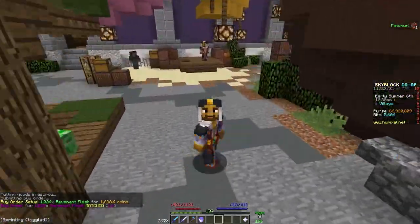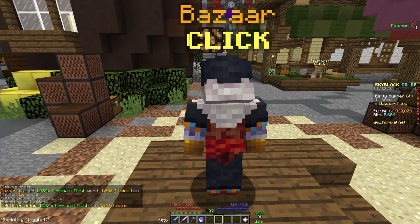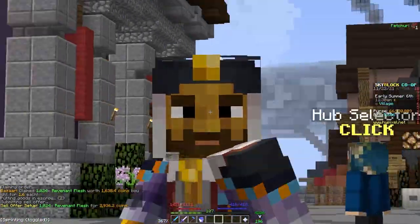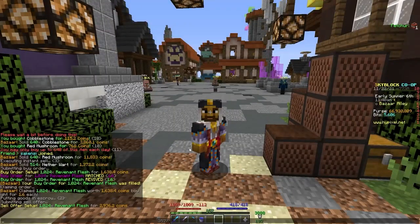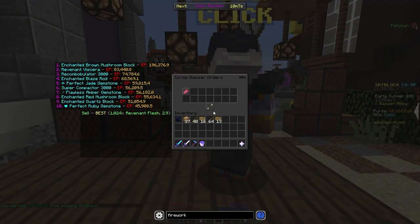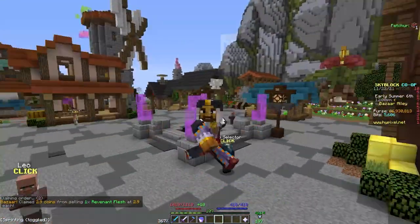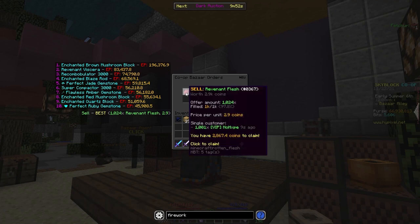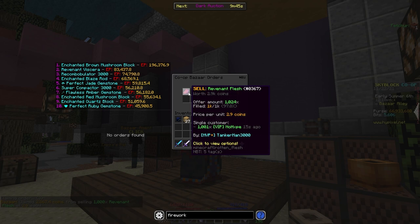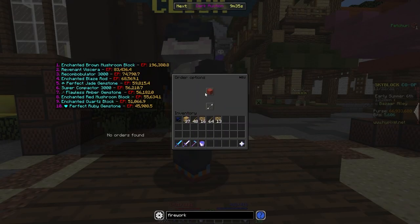And boom — it was filled. So now we go over and claim it, then put all of that right back up for a sell offer at basically almost double — around a 40% margin. That is a pretty hefty margin. We just basically almost doubled our coins, so I highly recommend you try out flipping Revenant Flesh. The Bazaar was a bit glitchy — someone seemed to buy a thousand at once — but yes, it worked and that's how much we made from that.